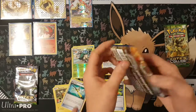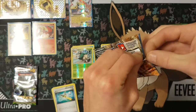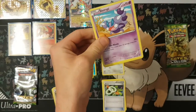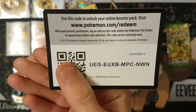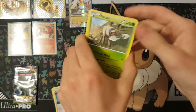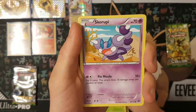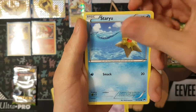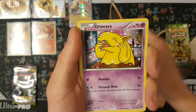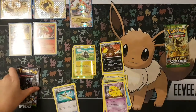I'm going to do Breakpoint next. From that pack we got: Durant, Alexio, Cricketune, Scrappy, Staryu, Scrafty, Cricketot, Drowzee, Blitzle, and a Shiftry regular rare. Not bad.